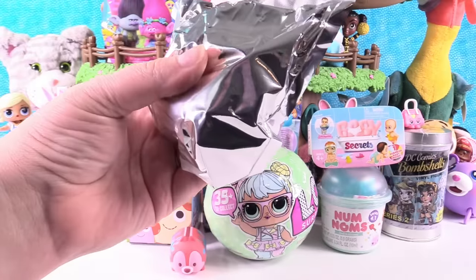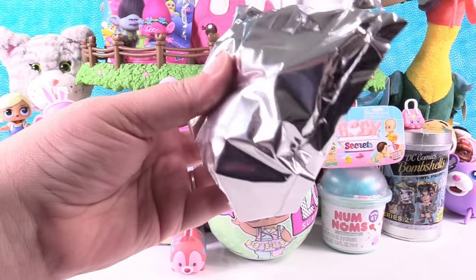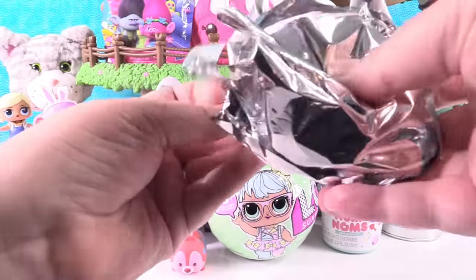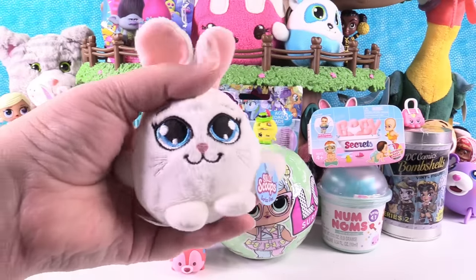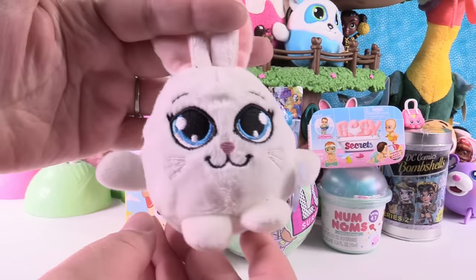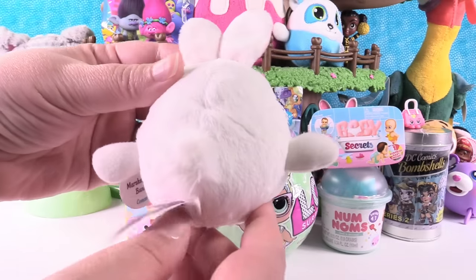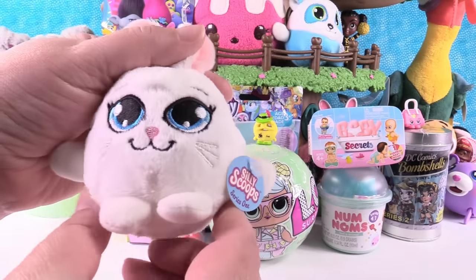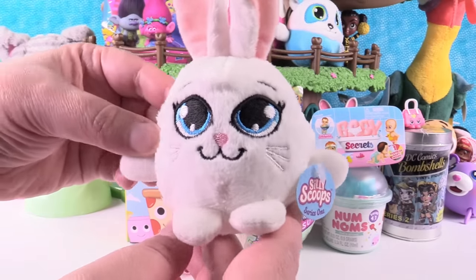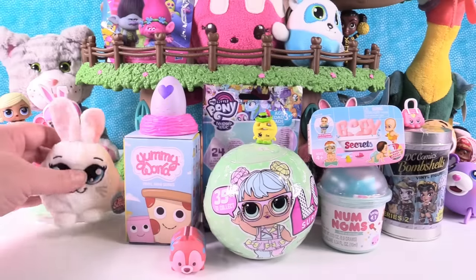Let's see who our mystery one is. Sometimes those are tough to open. Oh, we have the bunny — the marshmallow bunny! I love the bunny. This is probably one of the cutest little bunnies I've ever seen. I love its big eyes and little whiskers. Ganz really did a good job with those.